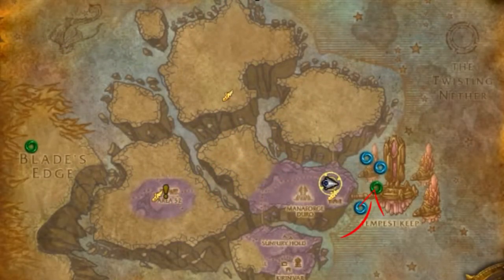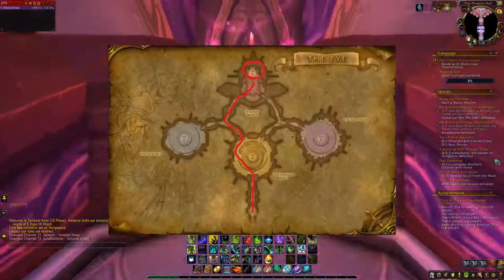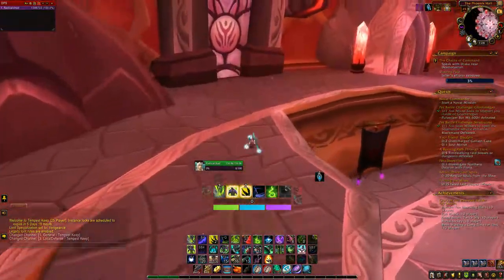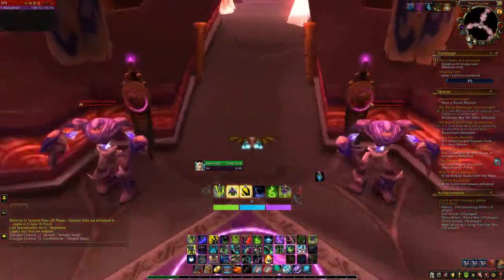The raid entrance is located in the Netherstorm. To get in, you simply go through the front to reach the raid entrance. This is the route you want to take to get to Kael'thas more quickly — you can completely ignore all the other bosses because you don't need to kill them to get to the last room, though you can kill them if you want the loot.